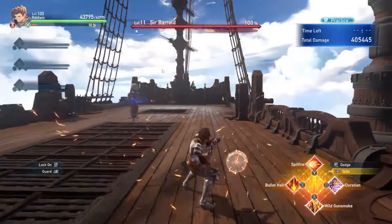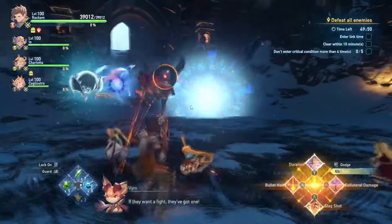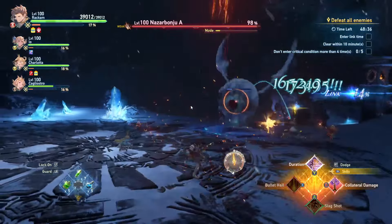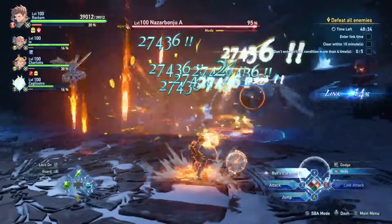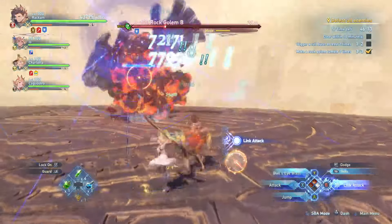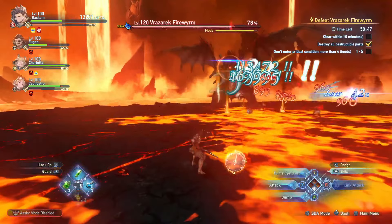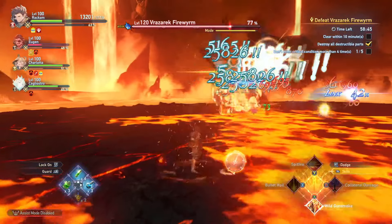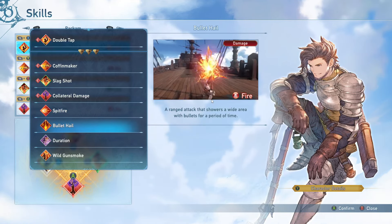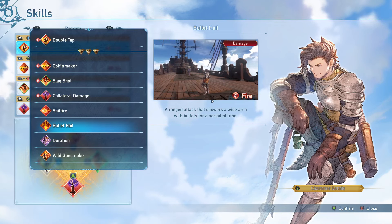Our next skill is Bullet Hail. This fires a ranged attack that showers the area with bullets and can hit lots of different enemies. There is a small delay from when you fire it to when the bullets come down, which is actually helpful — it will start charging your heat gauge, so you can begin firing Bullseye Blast while Bullet Hail is still coming down. It has around a 45-second cooldown and is better against mobs, but usable in boss fights too.